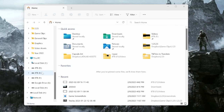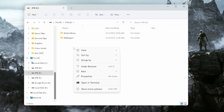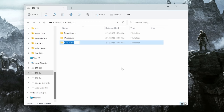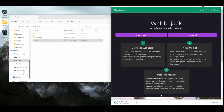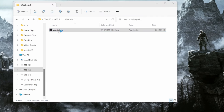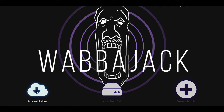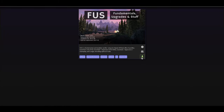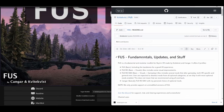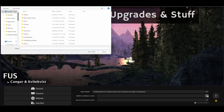Now it's time for installing Wabbajack and the mod pack itself. Go to the root folder of the drive where you want to install the mod pack — keep in mind you'll need 45 gigabytes of space. Here, create two folders: one called Wabbajack and the other called FUS (F-U-S). Now go to the link in the description to download Wabbajack and place the exe file into the Wabbajack folder. Run Wabbajack.exe to install it, then hit Browse Modlists and search for FUS. Hit Download and then the Play button.